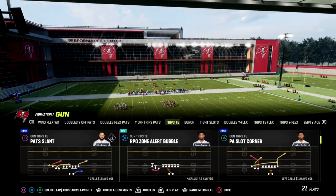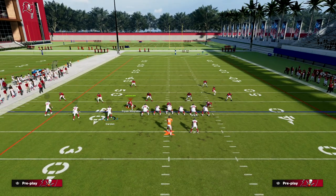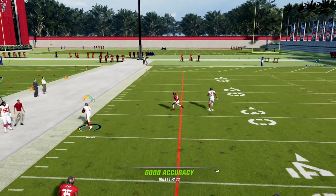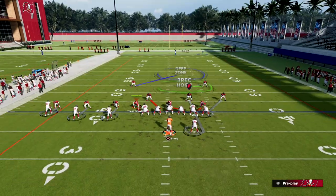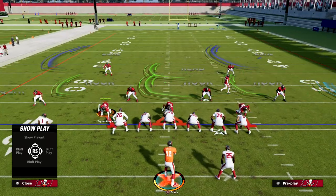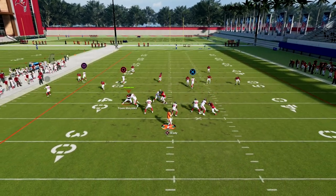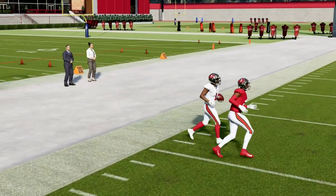Let me grab PA Slot Corner and go to Cover 2 to show you a modification. You'll see they get a little reroute jam, but notice how the cloud is not going to drift back. Out of the Dollar it should be a soft squat, and this soft squat should kind of fall down to the flat. As you see right there, the flat should pull that soft squat down just enough to be able to throw this ball.